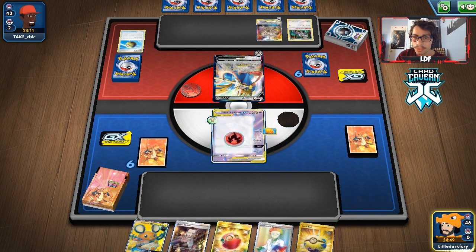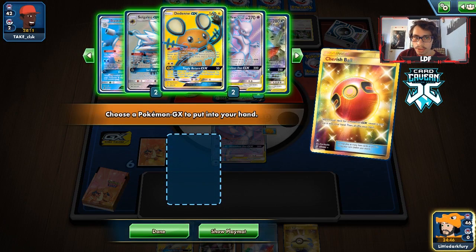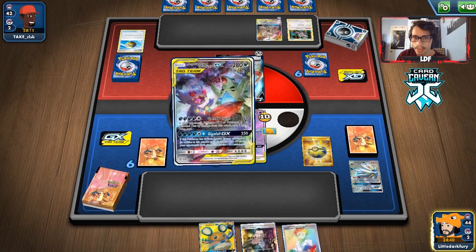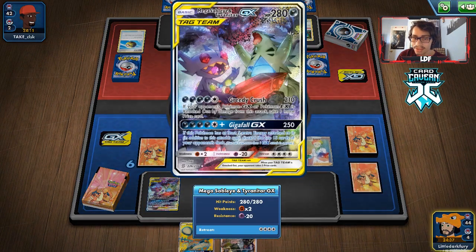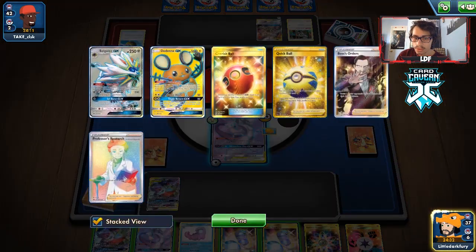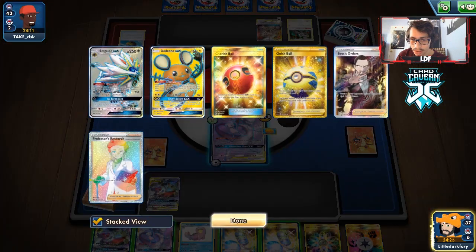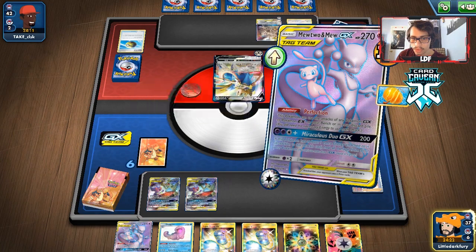We're going to have to go aggro, unfortunately. Now that Tyranitar Sableye is in play, they probably won't bench a Dedenne, which makes things annoying. We didn't get much off that Stellar Wish either — just two more energy. I'm going to bench another guy and just go for the Soul Burst here. Not a big fan of this hand. We'll put four on one, or just put all our eggs in one basket.